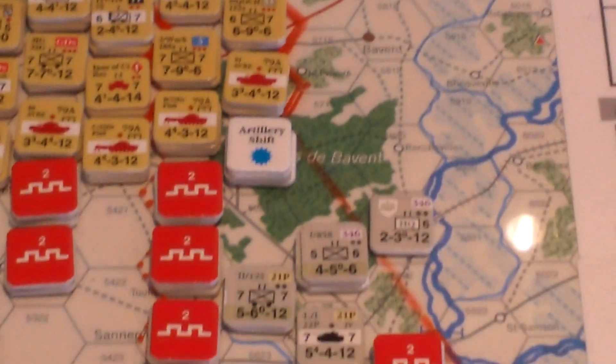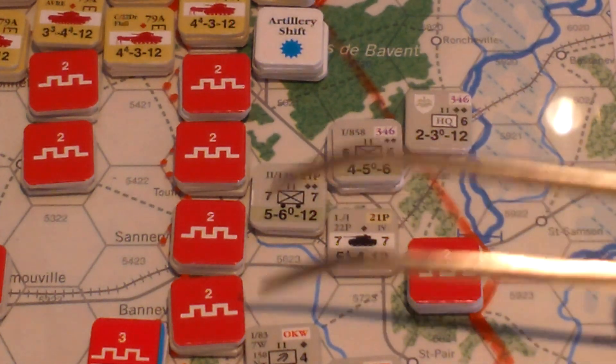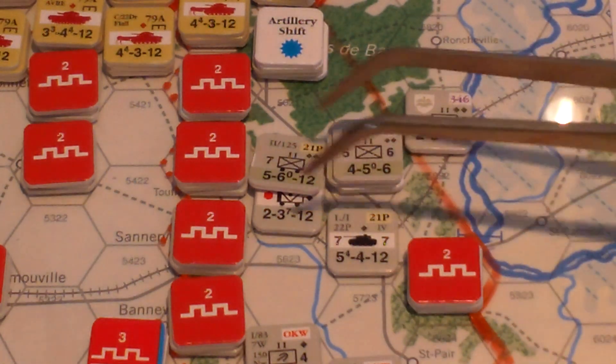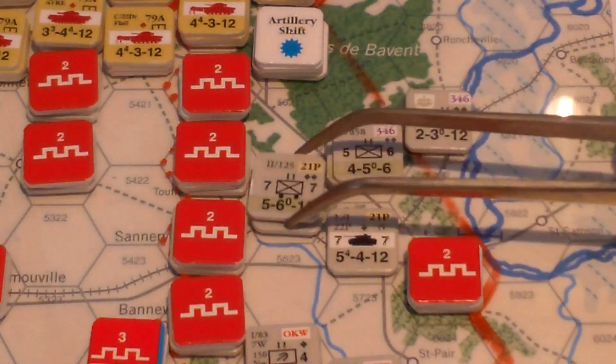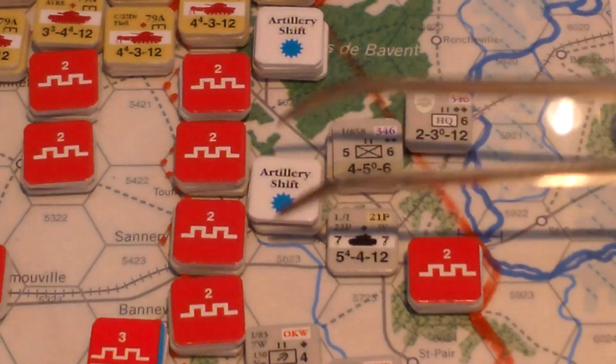We'll power through these now, going down the column. Rolling a zero — we have three steps there, so that's no effect, other than they do get their one mandated artillery shift marker.